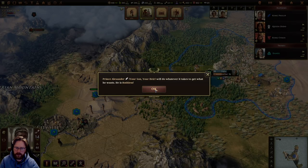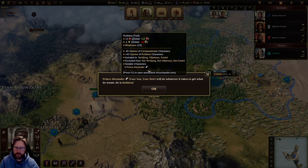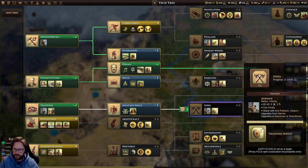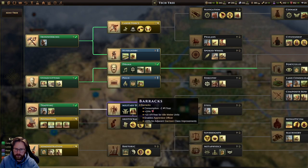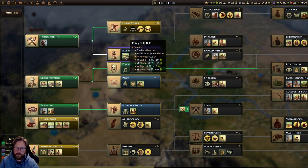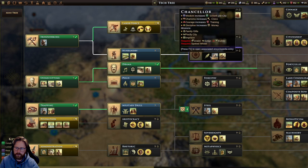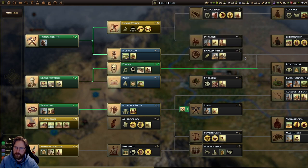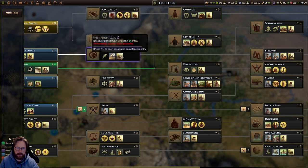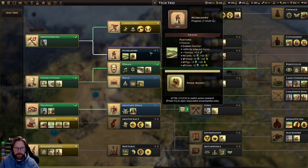Prince Alexander will do whatever it takes to get what he wants — he is ruthless. Trapping has been discovered. We now have Trapping and could go for Military Drill to get barracks and rally troops. Pasture might be nice too. We are going to get forces now — this might also be nice. It requires horses, and it leads to horsemen.